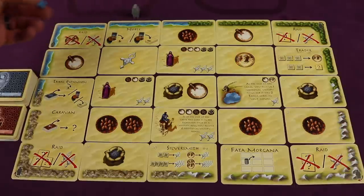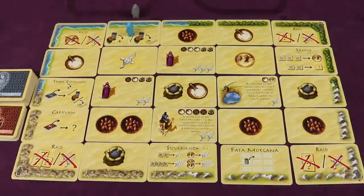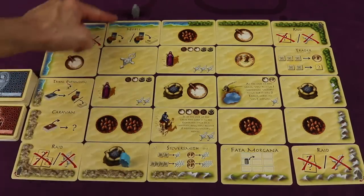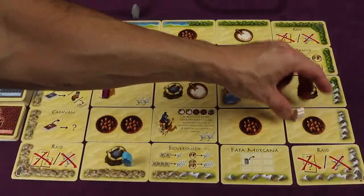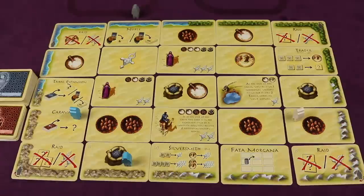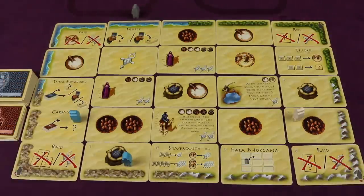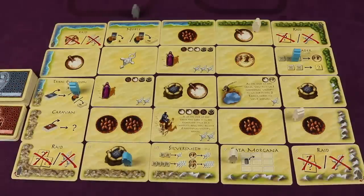There are rules you must adhere to when placing target figures. Your target figure must be placed on a border card — one of the ones around the edge. You can never place on the border card next to the robber, and never in the four corners with the raid symbol. You can place directly across from the robber. No player can place a figure on a spot already occupied by any figure — their own or an opponent's. Crucially, no player can place a target figure directly across from an opponent's target figure, though you can place opposite your own figure.